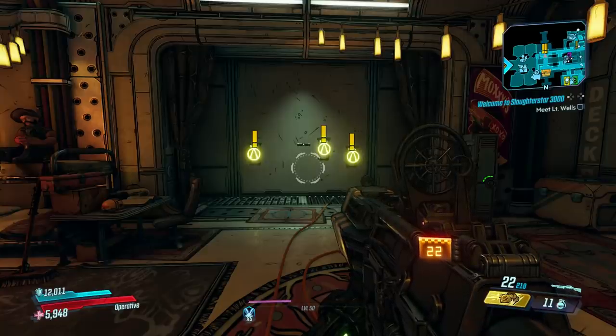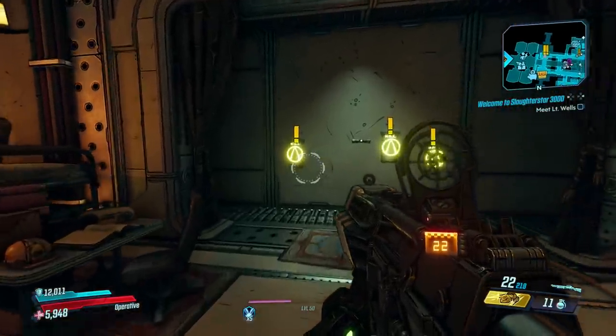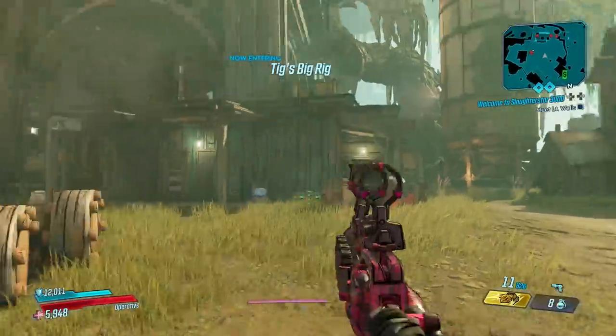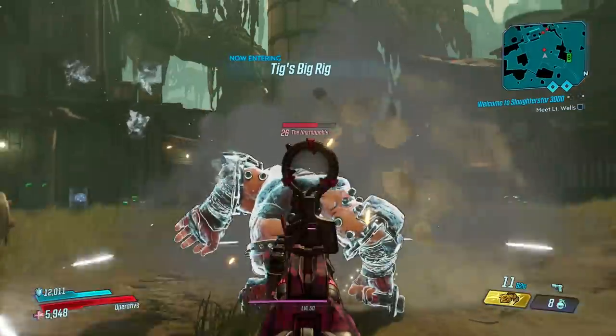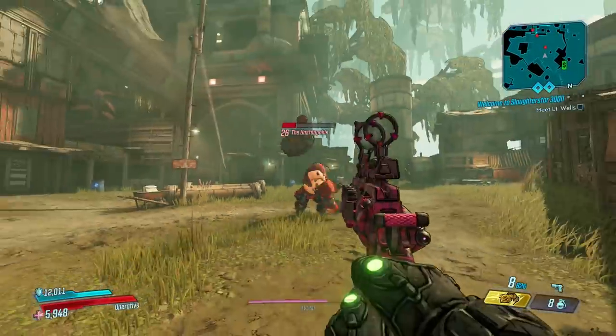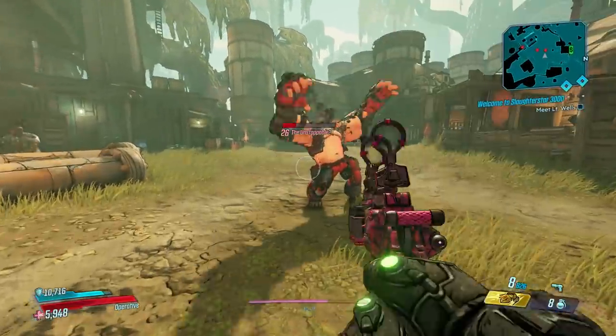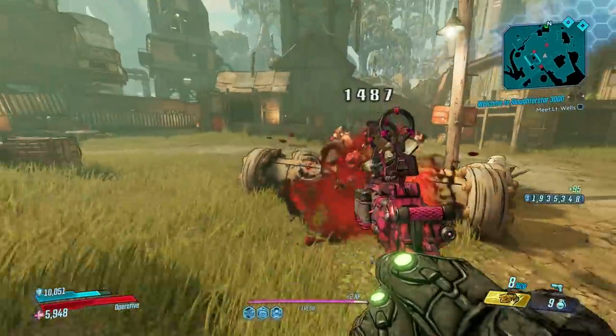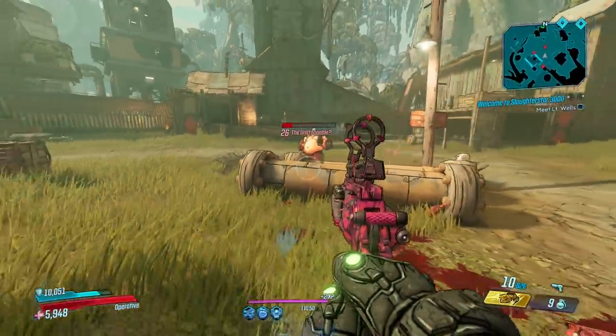Note that this is a bounty hunt, and those occasionally show up on the wall directly across from the Golden Key Chest in Sanctuary, but he can spawn without ever accepting that bounty as well. Another cool thing is that with these rare badass type enemies, when you find them and kill them, other people on your list will see that bounty pop up on their bounty wall in Sanctuary as well, so now they can go hunt and kill them too.